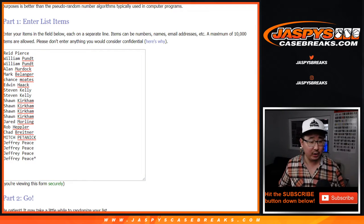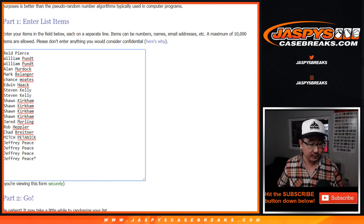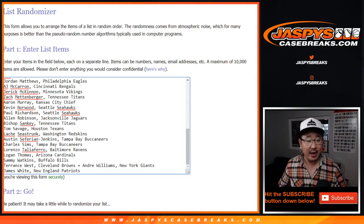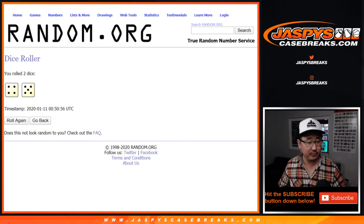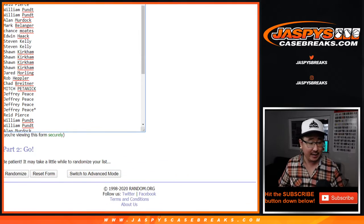Now for the purpose of the break, we're going to double up this list right here and match you up with the player. We've got to do the break first. The giveaway will be in a separate dice roll with the original 21 names. We're going to do this four and a five, nine times each.